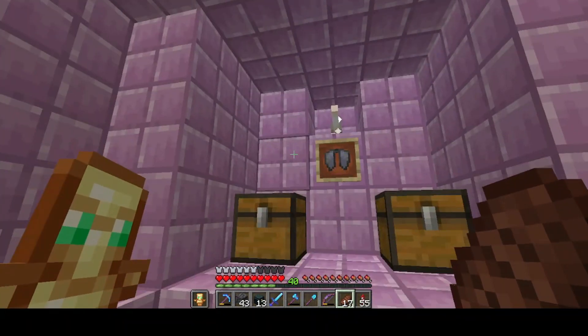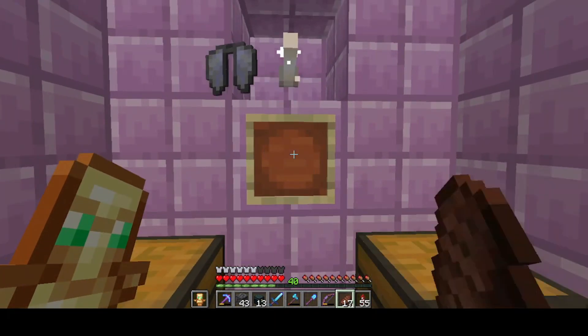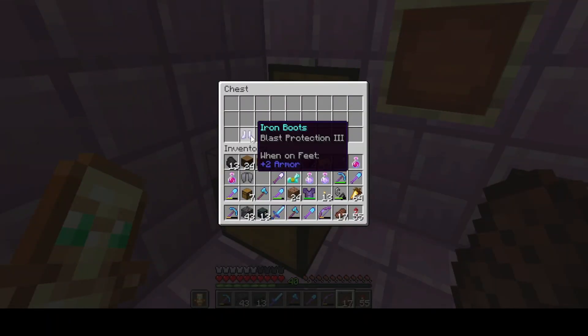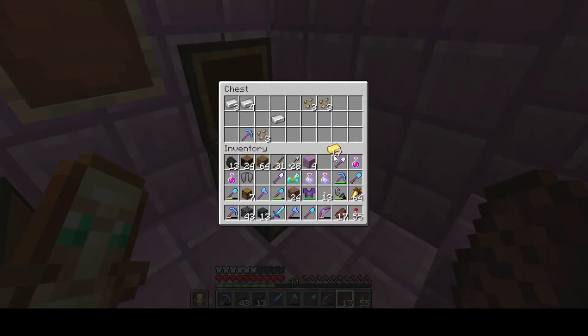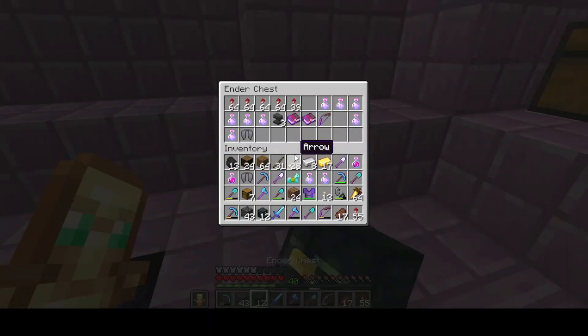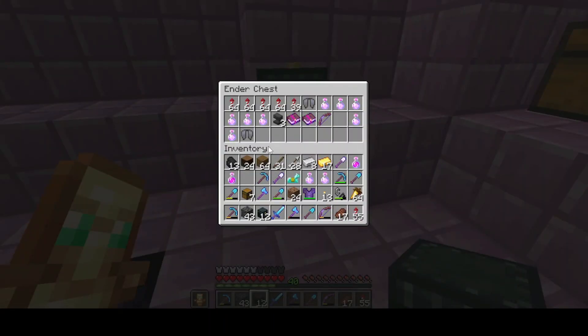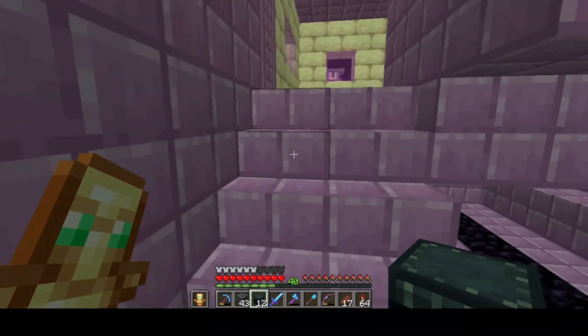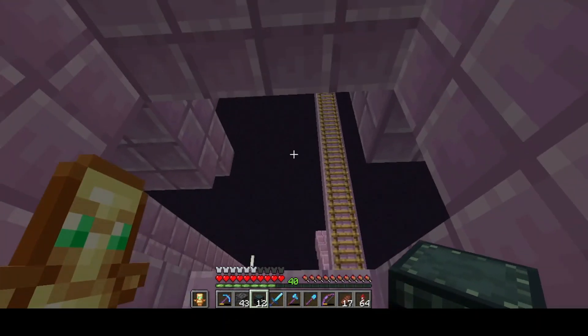I think he went up on the roof. So let's take our next Elytra. Let's put down an Ender Chest, put the Elytra in there, and fill up on Rockets again. I think I'm going to make myself a Shulker Box so that I can keep all the loot in, because I'm going to run out of space very quickly. So let's drink one of these and get some armor on.